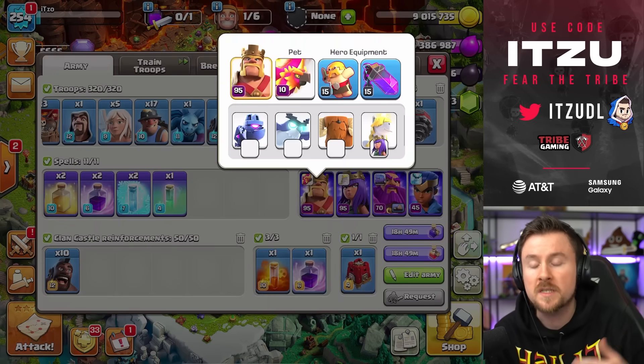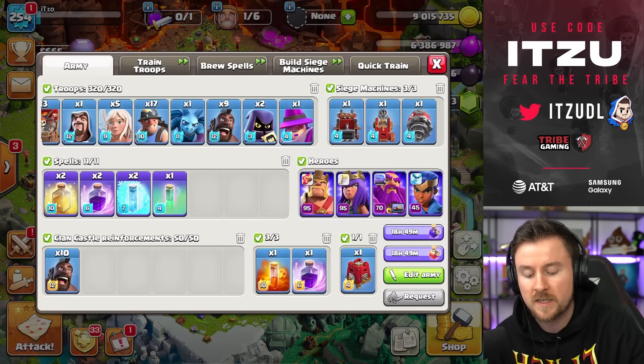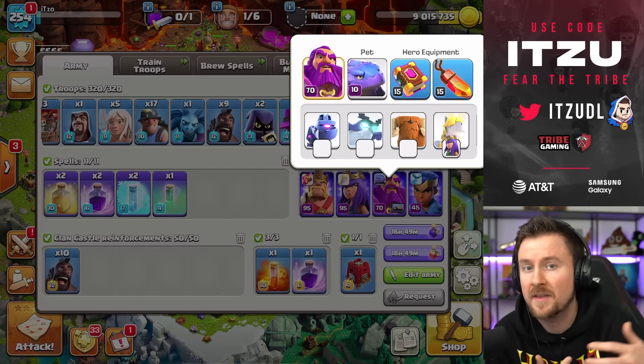Just for showcases, I will use the default equipment, which means Barbarians and the Rage for the King. For the Queen, we'll use the Invisibility and the Archer Spawn. For the Warden, I will use the Eternal Tome and the Life Gem.